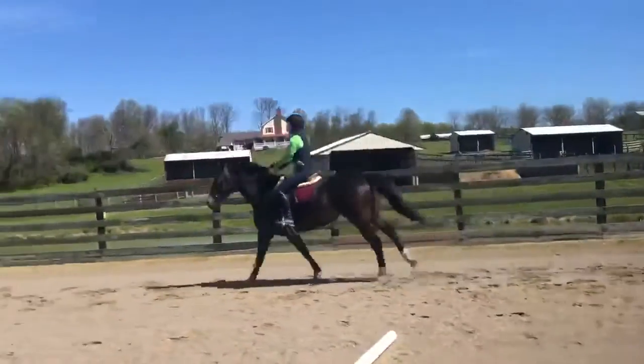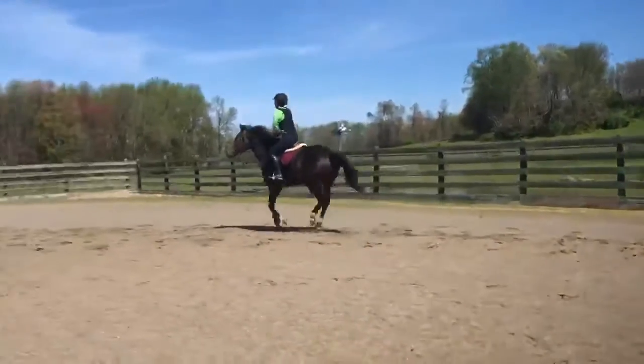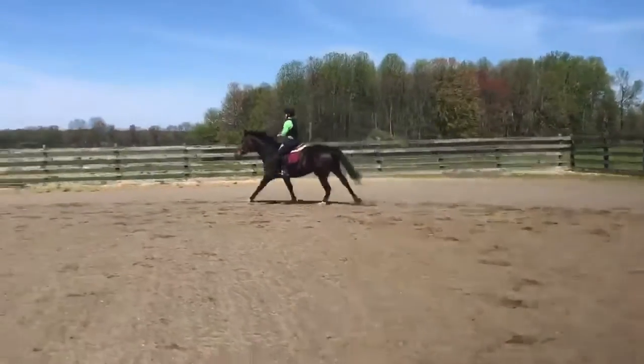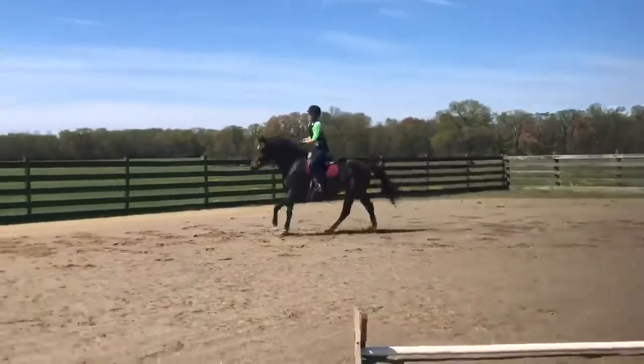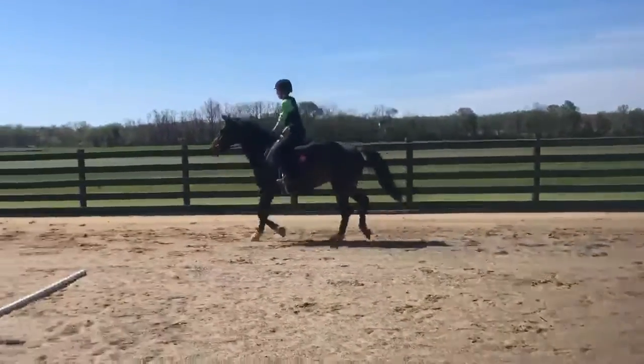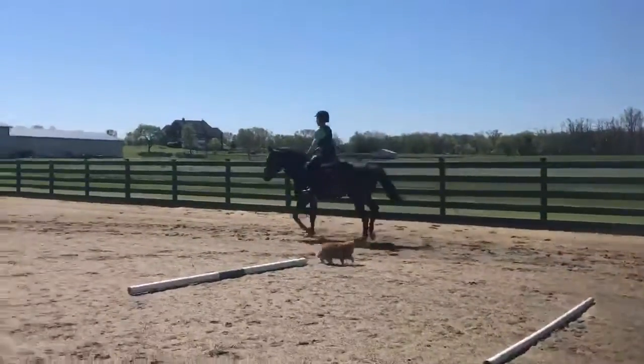Good, get past the corners here and then bring her downward. Remember, as soon as you come downward, keep forward momentum. So very minimal hand. She's like, oh, there's the cat. Good.